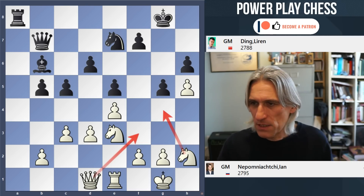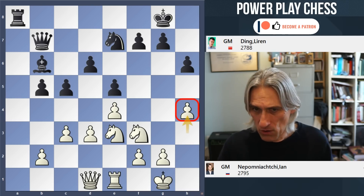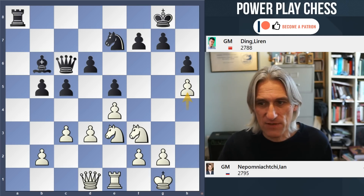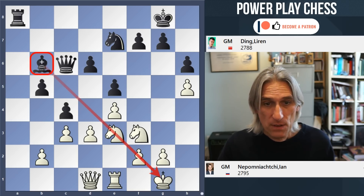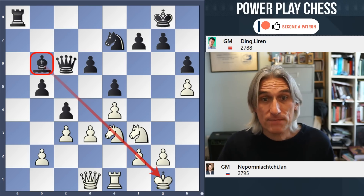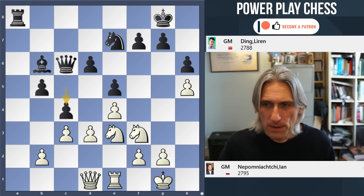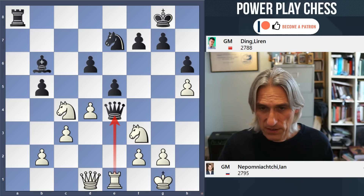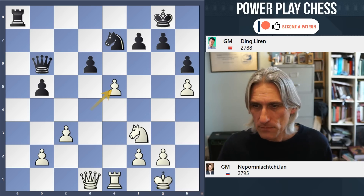So after h4, Ding is under some pressure. He looks for counterplay on the queenside — probably wise — with queen c6, h5 claiming space, and now c4. This is typical and a very logical idea: he wants to activate that bishop. This is black's asset in the position. Nepo plays d4, which looks pretty sensible, and you can see that queen takes is possible but then knight takes with a discovered attack — and in fact white wins a pawn in that variation. So after d4, Ding played e-takes d4 and knight takes d4.